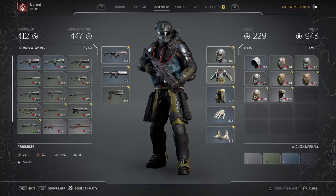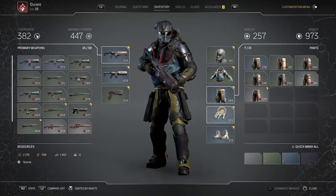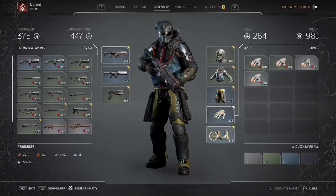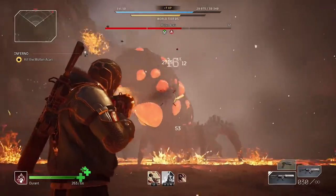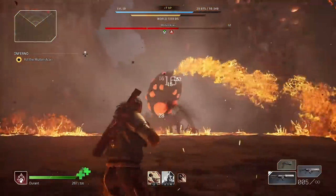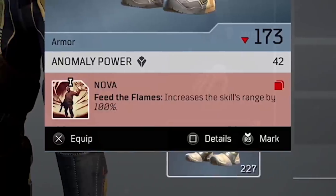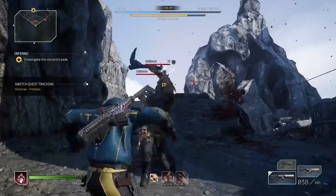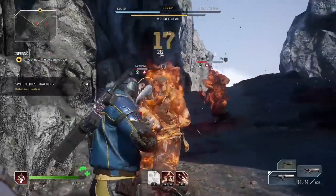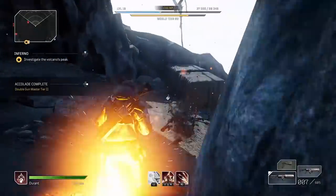Now at number six, it's important to know that mod effects do not stack. It might seem like a good idea to put more than one of the same mod on a piece of equipment, but if you do that you're basically wasting a slot. Mod effects of the same type don't stack at all. Sometimes the slot will turn red to warn you, but sometimes it doesn't. On top of that, vulnerabilities don't stack either — any effect that makes an enemy more vulnerable will only reset the timer on that effect rather than multiply it.